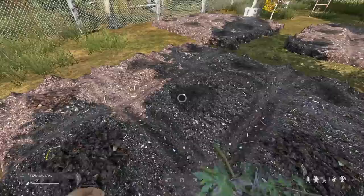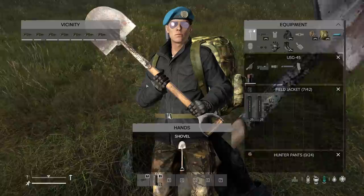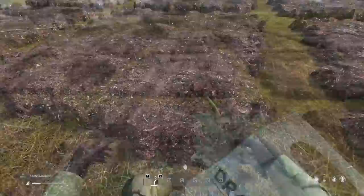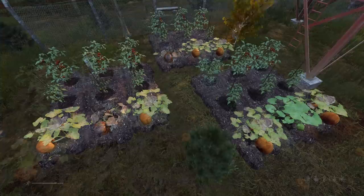You can find garden lime in industrial locations. In order to get plant material, you will need to pull out plants that have already grown, or destroy plots that have plants in them. The more the plants have grown, the more plant material you will get. Garden lime and plant material will also increase how much food you get from each plant, and doesn't deplete over time, which means you only need to fertilize it once, and every time the food grows back you will get the increased amount.